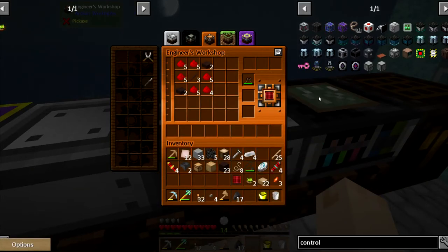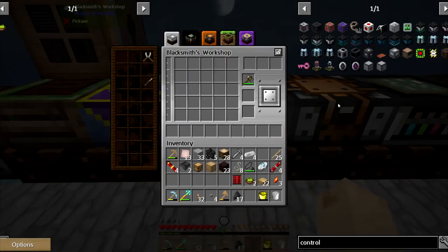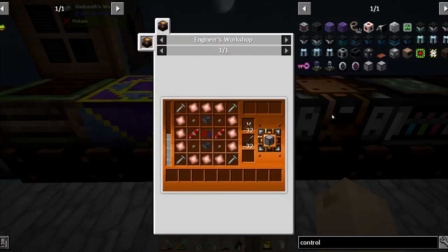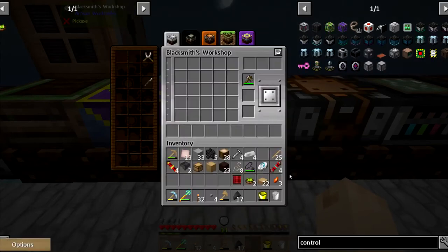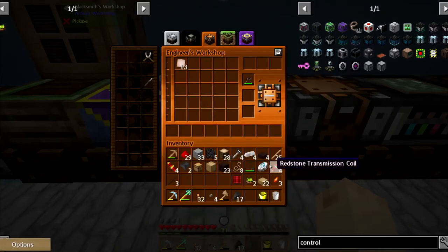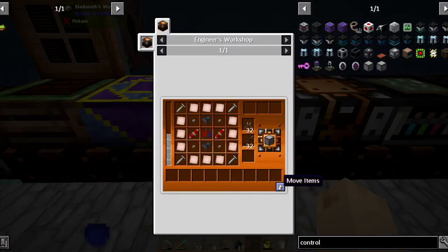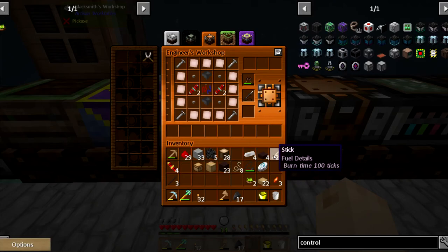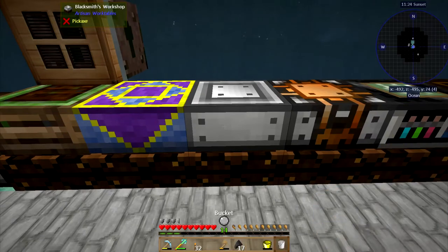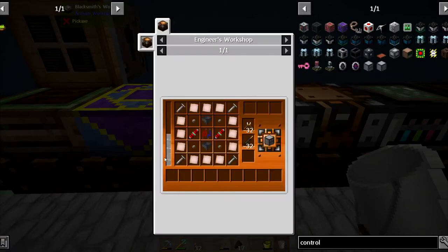And then I need that plate — thank you. To make aluminum wire, which is made in this guy. Aluminum wire. Is this made in here as well? It is. Is this made in here as well? Yes, it is. What am I missing? A bucket of solder. I don't have any solder. That's what I'm missing — solder.